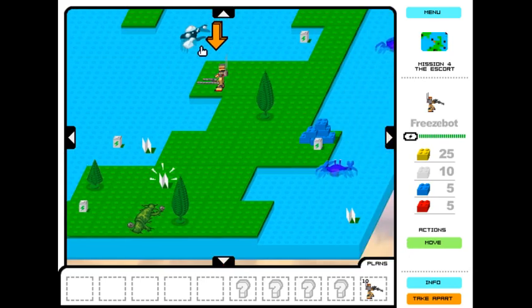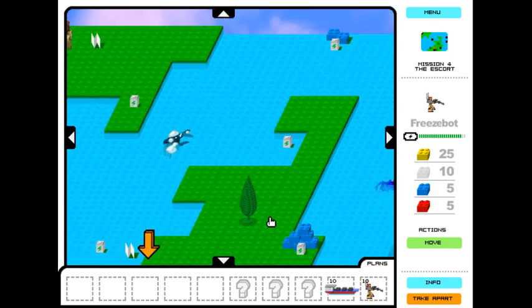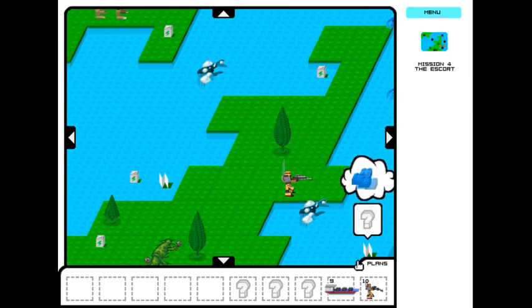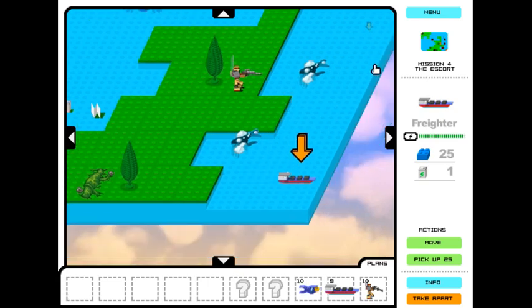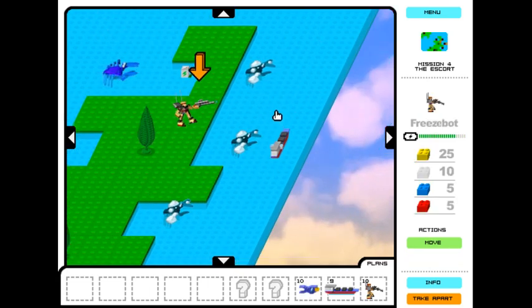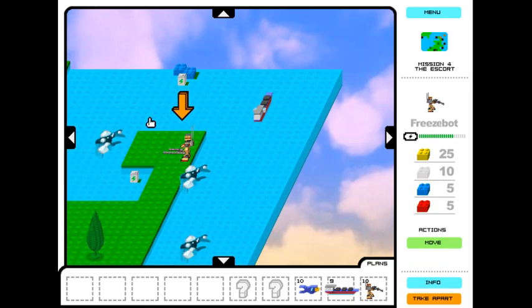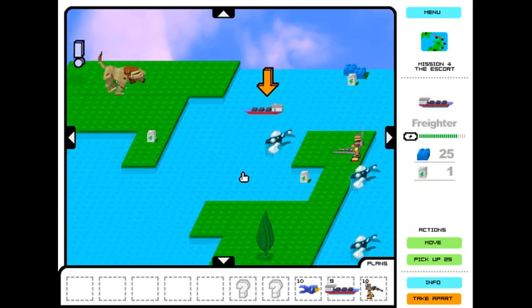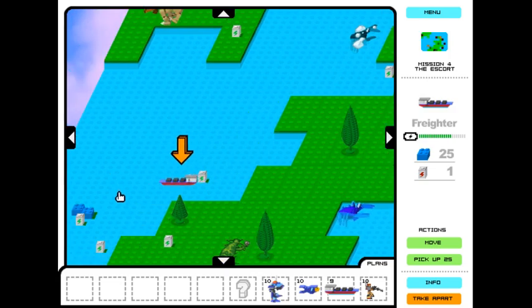The freeze bot can freeze enemies. As you see, this crab is frozen. The freeze bot is good but he uses a lot of power. When he freezes enemies, it does cost power every time. But he will automatically freeze enemies that are getting close to him. Basically you just want to keep an eye on where he's at and keep an eye on the enemies. But this guy is going to be very helpful to us. Unfortunately, he's not in this game as much as you would like him to be.